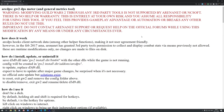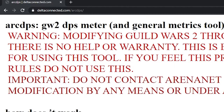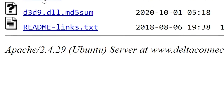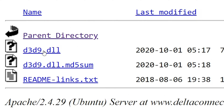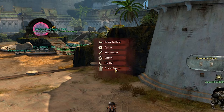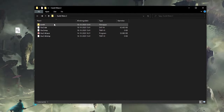In order to install ArcDPS, you want to go to delta-connected.com/arcdps. You can find the link in the description. Scroll down to the bottom of the page and click the x64 current link. From here, download the d3d9.dll file. Before doing this next step, make sure to shut down Guild Wars 2 if you have it running currently. Once the file has downloaded, open your Guild Wars 2 installation directory and put the d3d9.dll file in the bin64 folder, and that is it.